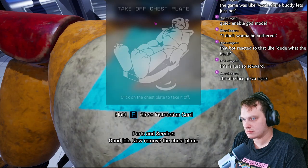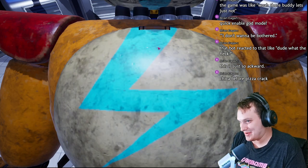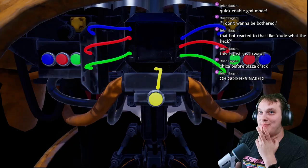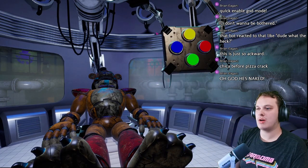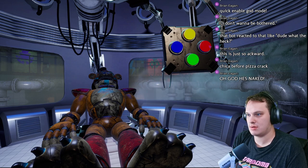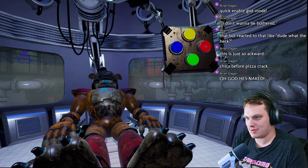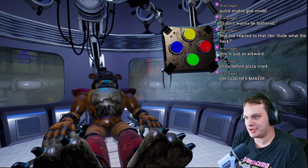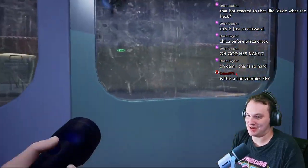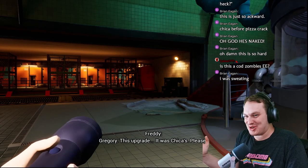Now remove the chest plate — you got it. Click on the chest plate. I love how it tells you what to do and then gives you an instruction and then tells you what to do again. It is important that you match the pattern correctly. I love challenge. Is this a COD Zombies Easter egg? Totally, yeah, it's about as close as it gets. Upgrades, people! Upgrade — why be you when you can be new?